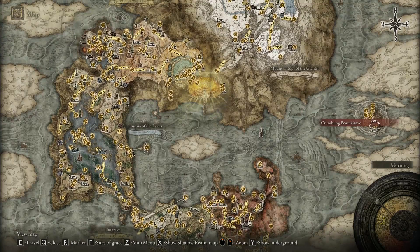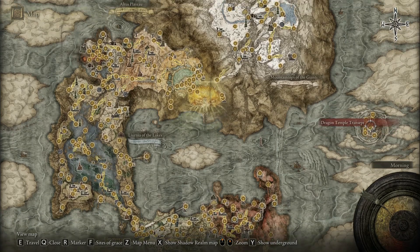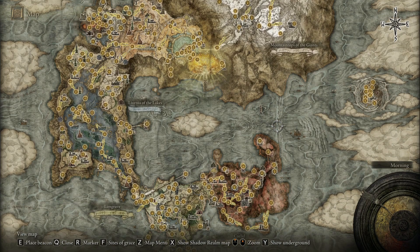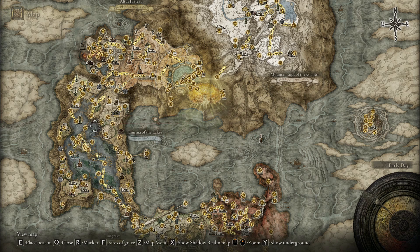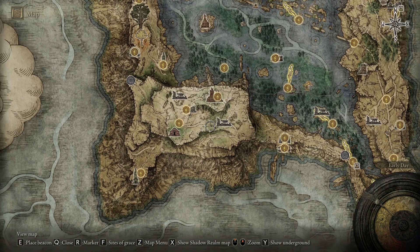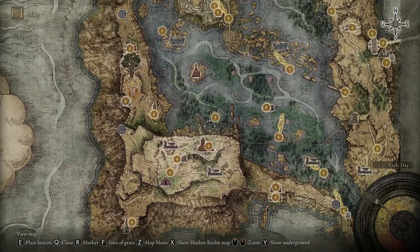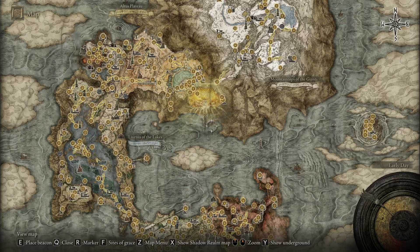I also started going through — got all the way to the end of this area, though none of the graces have the name of it. There's only the big bear guy left to fight there. He's always trouble, I always struggle with him. I did a couple of the prisons that hadn't been done, and I did all of the moonlight altar area where our waifu is — completed that whole area.